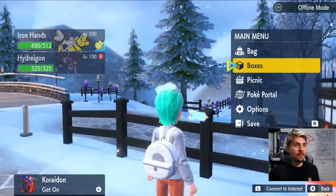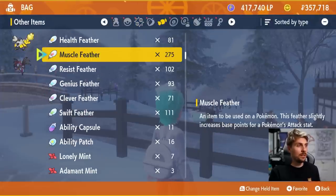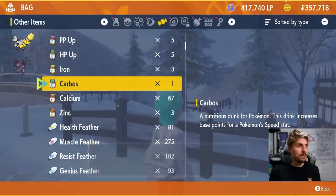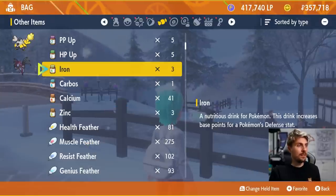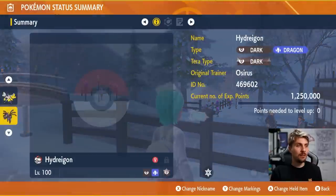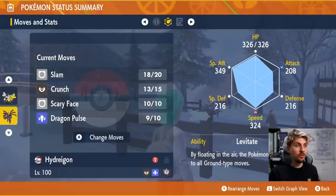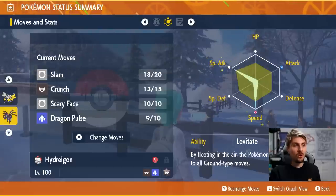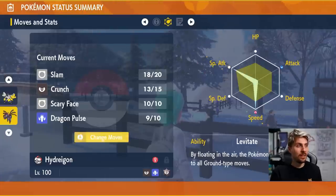Now we're going to feed this Hydreigon the vitamins we've got. We want those 26 carbos to max out its speed, and then calcium to max out its special attack, and we'll give it HP as the last one. Going back into the Hydreigon now we can see its speed is now 324 and its special attack is 349 - a massive increase. If you click on the L trigger again to see the EVs, you can see sparkling animations over the stats you've maxed out - special attack and speed - and it has got that timid nature.